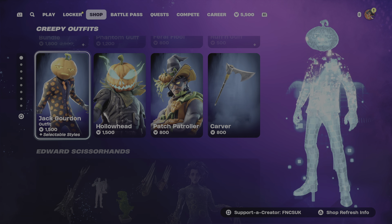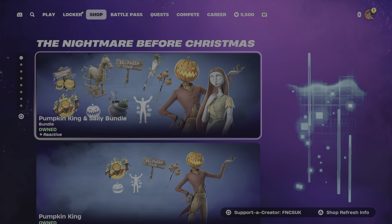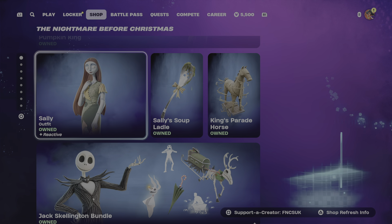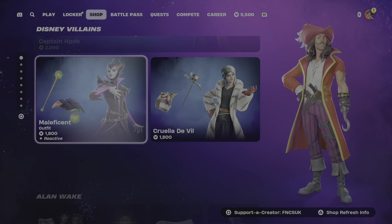Then we've got Phantom Glider, Jack of Gourds, Halloween Patch Patroller, Edward Scissorhands, Nightmare Before Christmas, Dolly, Jack Skellington, and the Disney Villains skins.